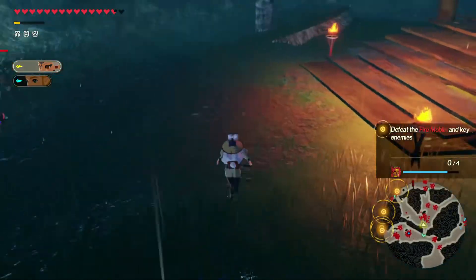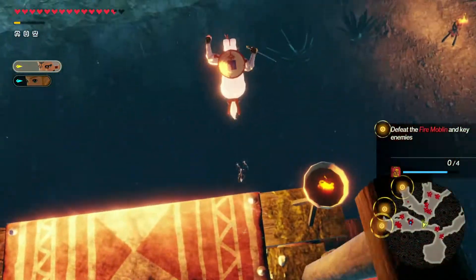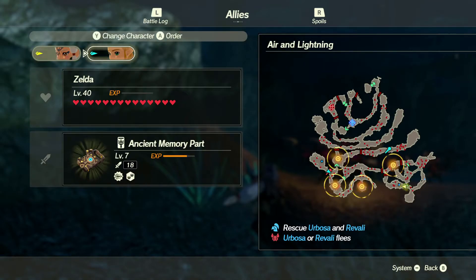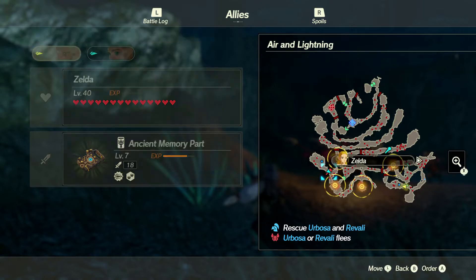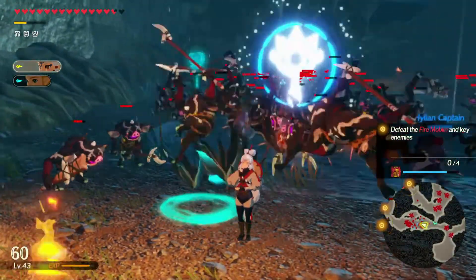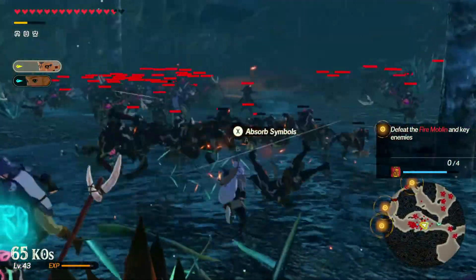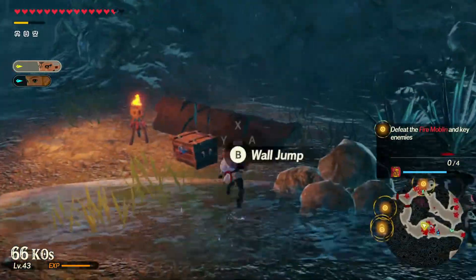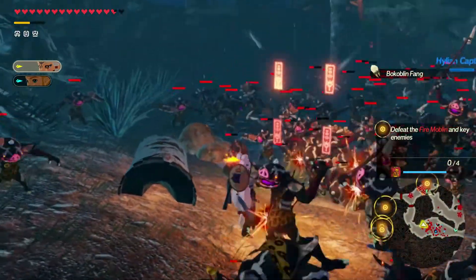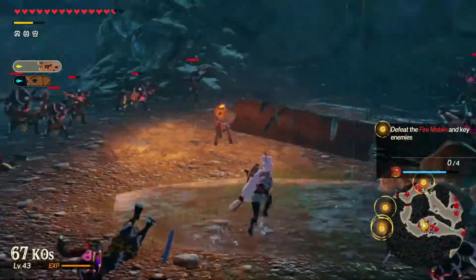There are a bunch of loots around here but there's a gate I can't go through because the path isn't open yet. Let's start by clearing some of these bokoblins and charge up all our energy. We've got a special charge, so we can go ahead and start using one. We'll explode that barrel — everything should be cleared. Let's take down all of these black bokoblins.